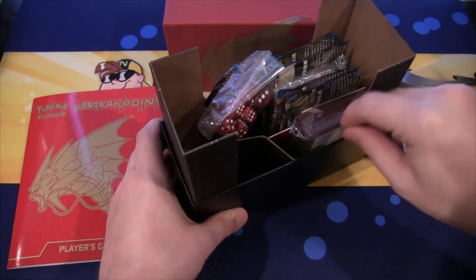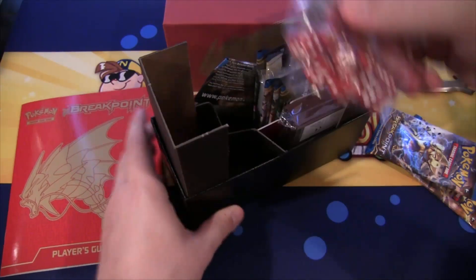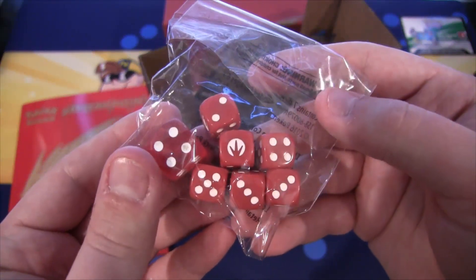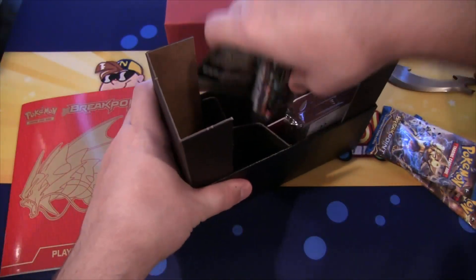We've got packs going everywhere. Here's the code for the Elite Trainer box for the online game. You have your dice, which they always have different symbols on them — a red Gyarados symbol as you can see. You get one bigger one and then a smaller dice for your counters that you can use in the game.